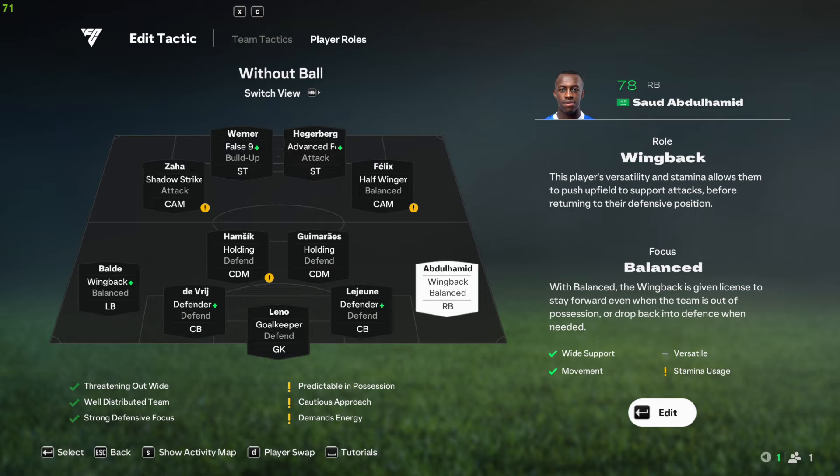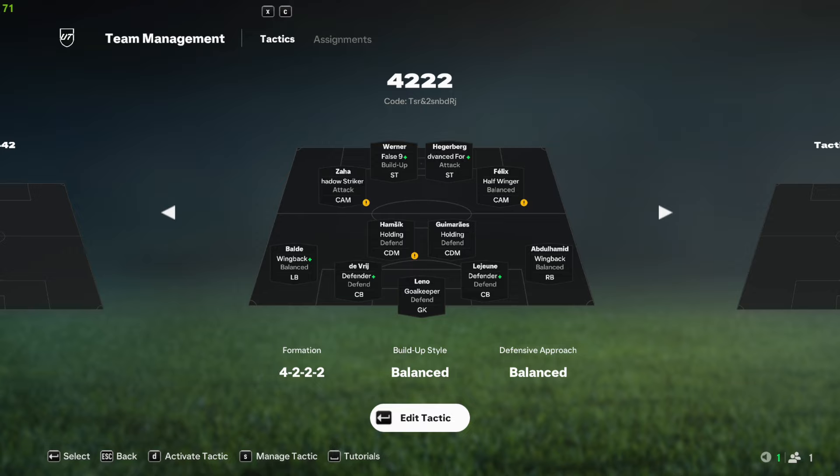That's about it for the player roles for the 4-3-2-2. The gameplay is coming up next. If this video was helpful go ahead and hit the like button, and if you want more FC25 guides hit subscribe. You can also check the tactic code on screen right now — let me know in the comments if it works for you. Enjoy the rest of the video, thank you so much for watching.